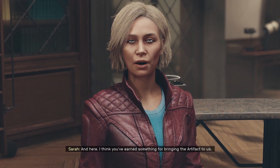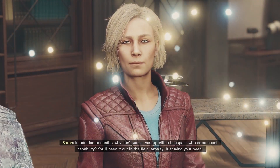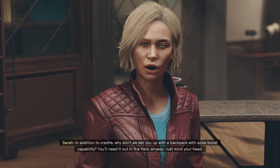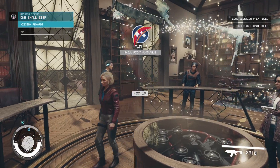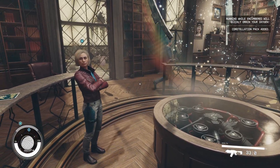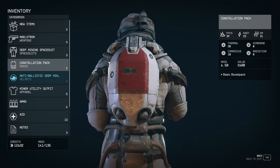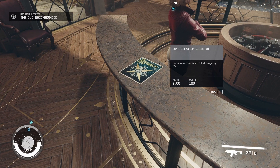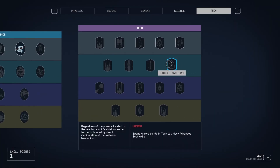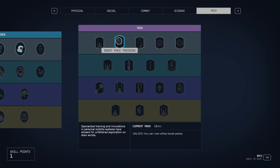I've got a basic boost pack - whatever that is. Found a constellation guide that permanently reduces fall damage - that sounds incredibly useful. I've got another level up, so since we just got a boost pack, let's get boost pack training.